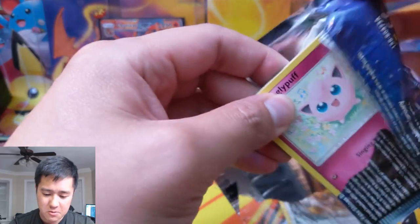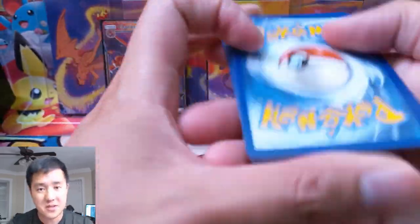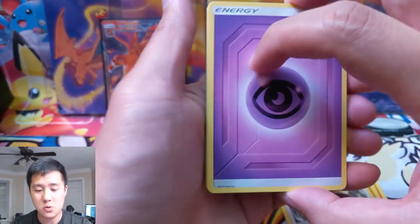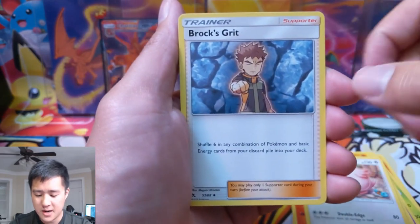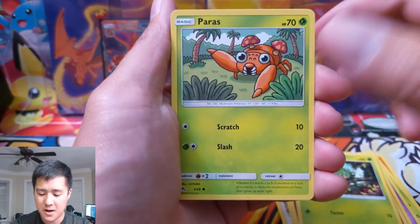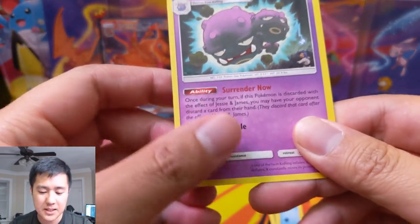If you guys have yet to join the Discord, definitely encourage you to do so. Big shout out to PokemonLover95 for setting things up — he's planning some pretty insane giveaways from the Discord as well. Link in the description to find it. A couple people mentioned they don't have a Discord — it's free to sign up, very straightforward. All right, for our second pack we have Brock, Jigglypuff, Caterpie, Paras, Psyduck, Charmander, a Wheezing.